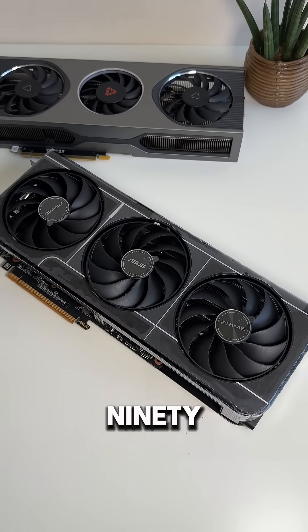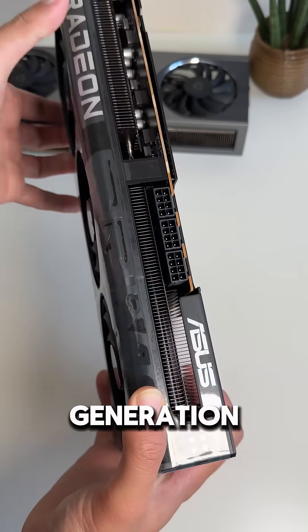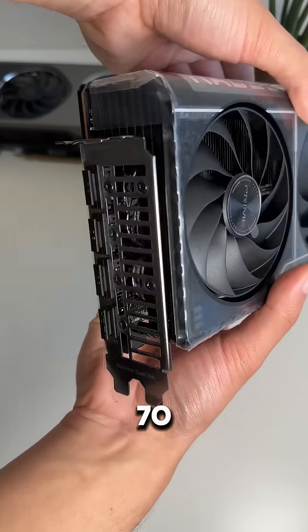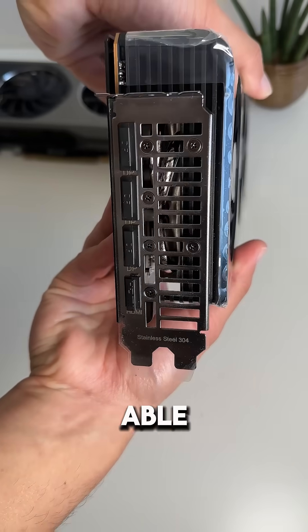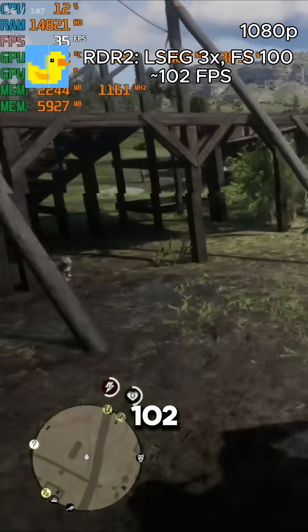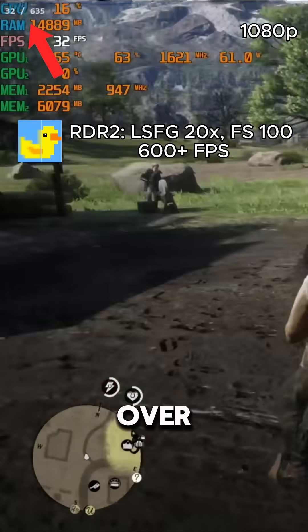So let's use an AMD RX 1970 XT as a dedicated frame generation card with loss of scaling. With two GPUs on our PC, the 1970 XT is a very powerful card, so we're able to 3x our FPS on the MTT S80 to 102, or even up to 20x to over 600 FPS.